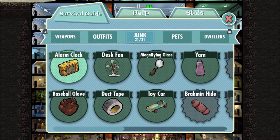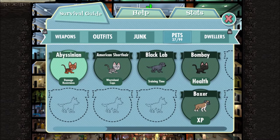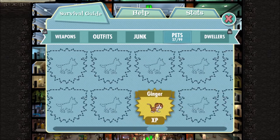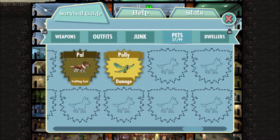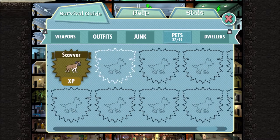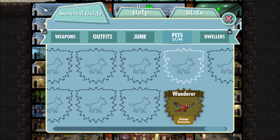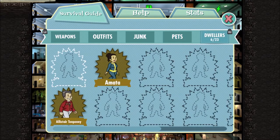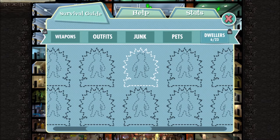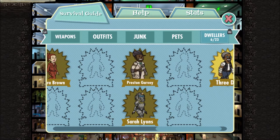I really like this game — it's one of the most wonderful games ever created. I have 27 pets. Most of them are junk, especially the ones at the beginning, but I never sell my pets — I like keeping them. On one of my other vaults I got Dogmeat, but unfortunately here I wasn't lucky enough to get him. I have six legendary dwellers: Alistair Tenpenny, Amata, Moira Brown, Preston Garvey, Sarah Lyon, and Three Dog. The last three you get from missions.